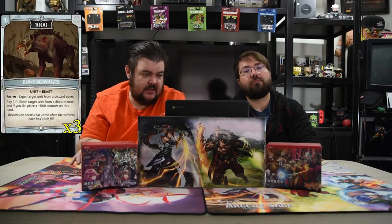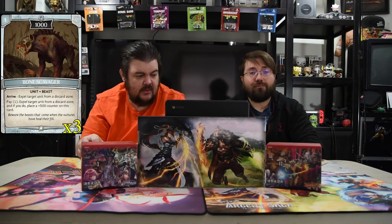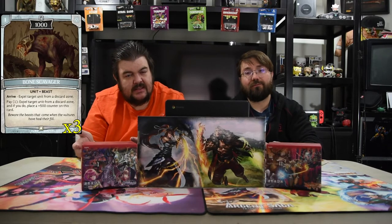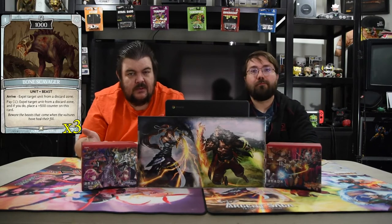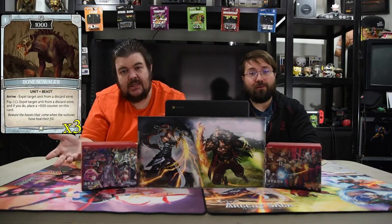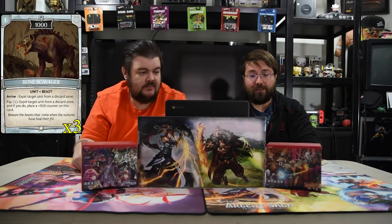Our first beast of the deck is the Bone Scavenger. He's one for 1000 — arrive: you expel a unit from a discard zone. You can pay one to expel target unit from a discard zone and put a 500 counter on this dude. Classic, super strong — we've always liked this dude because he's relevant at any point in the game. Now he can gain Overrun with the ruler or with the champion, so this dude gets big and does not care about you anymore. And it's a beast, so it all works out.